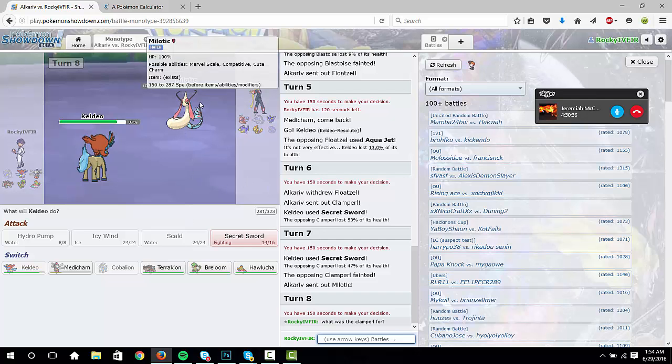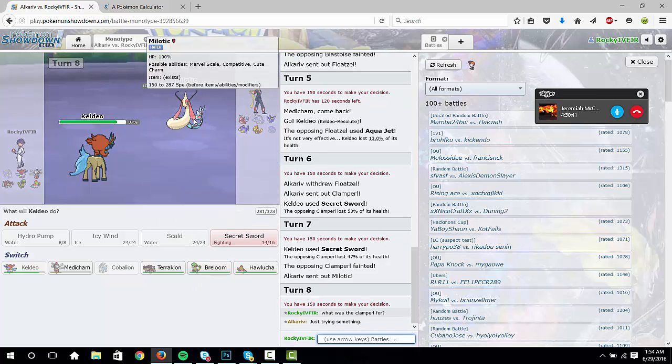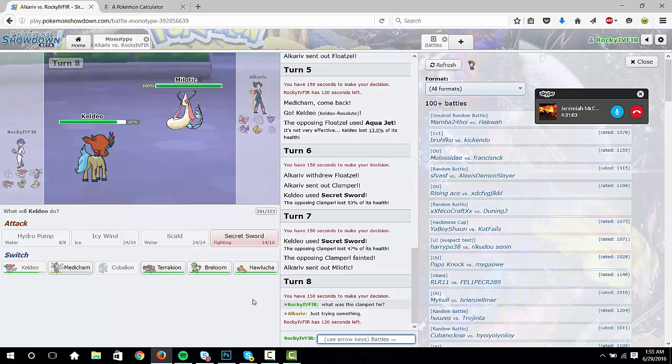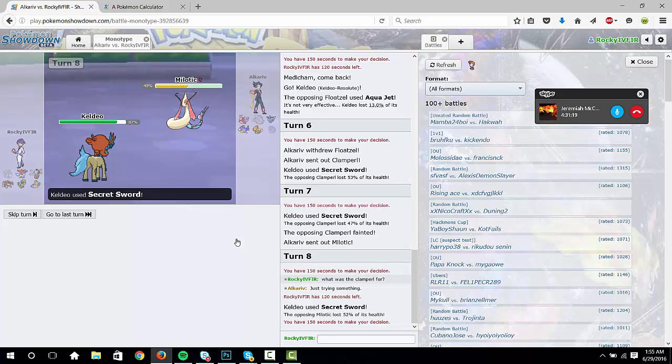We have to assume Milotic has Energy Ball. We don't want to give Toxic to Hawlucha, so we should just — there's no way. At this point, what do we need Keldeo for? Everything's resisted. We can do Secret Sword — yeah, Secret Sword, do it. God that does so much damage. He'll Recover here, but depending on the roll — yeah, depending on the rolls.